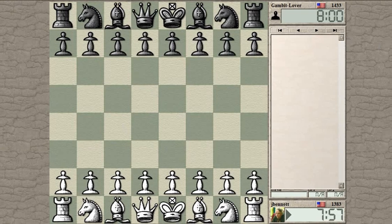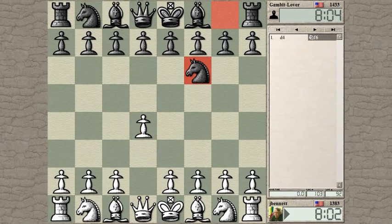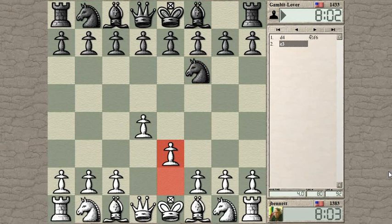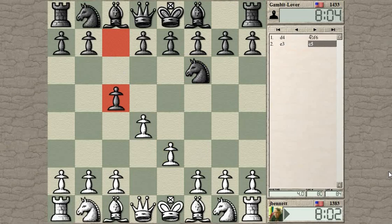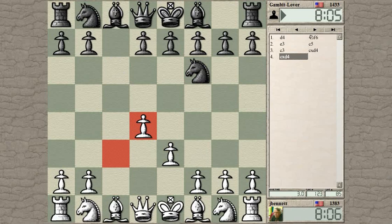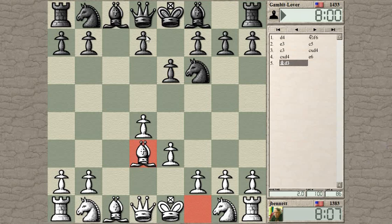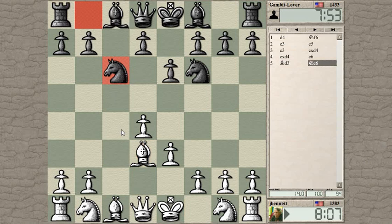Let's start with d4. I wanted to try out the Stonewall Attack and we'll see how it goes. I've played it a number of times and had some good luck with it. It's interesting that even when black survives the initial attack, it leads to long, interesting games. He moved the c-pawn early and exchanged it, which is a standard response. The nice thing about the Stonewall for blitz is you can play these early moves quickly — just set up the pawn triangle.